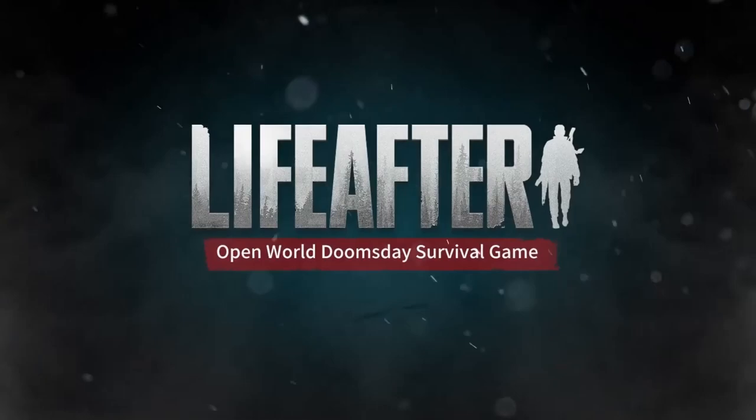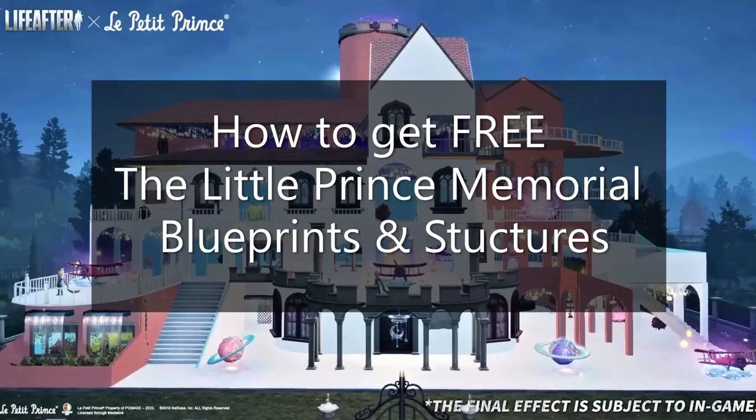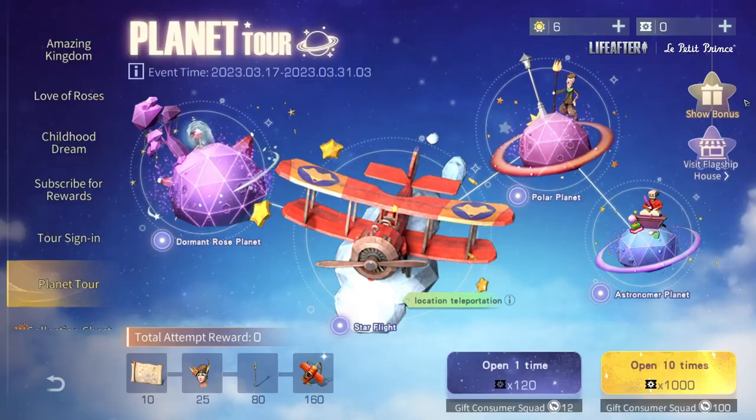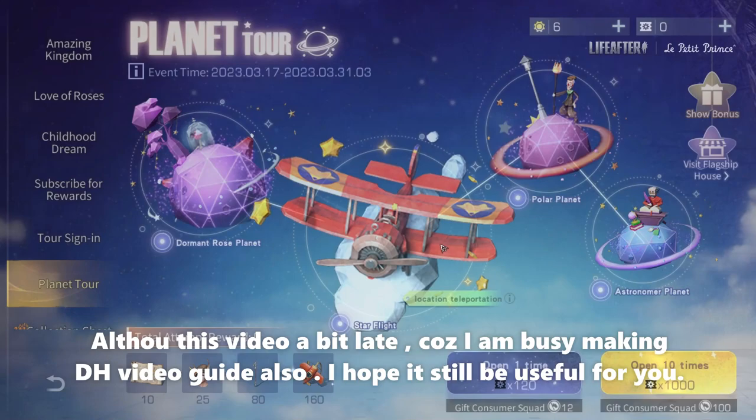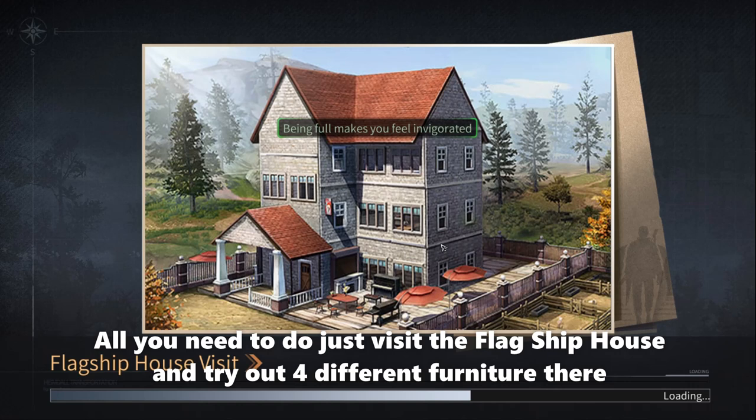Without further ado, let's check it out. How to get free The Little Prince memorial blueprints and structures. Although this video is a bit late because I'm busy making that guide video, I hope it still be useful for you. All you need to do is just visit the flagship house and try out four different furnitures there.